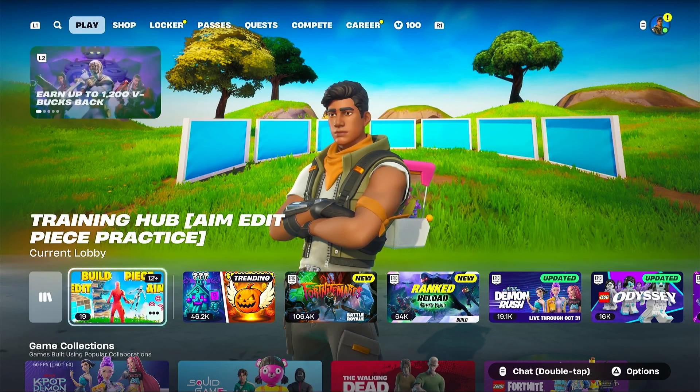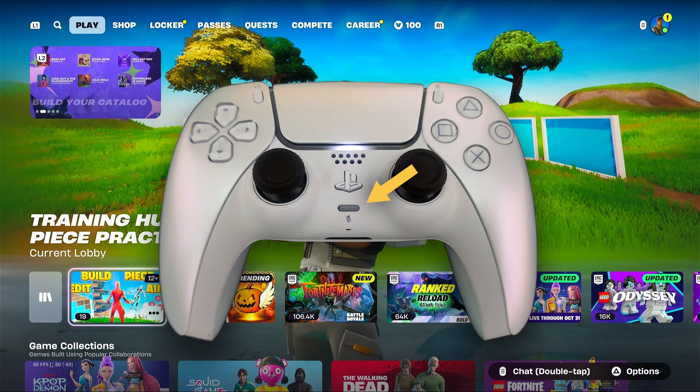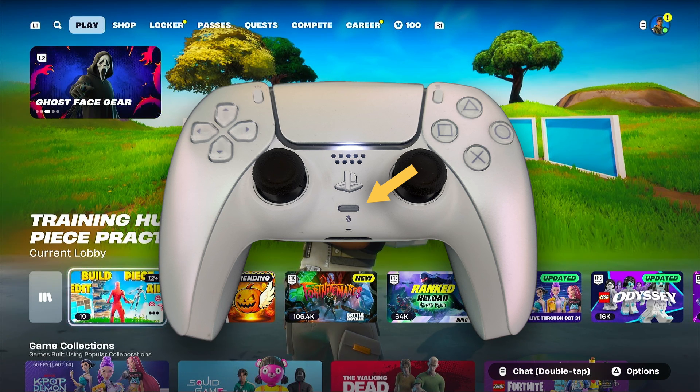Before we go to the settings, take a look at your controller. Your DualSense controller has a small button right below the PlayStation logo. If this button is lit up with orange light, your microphone is physically muted. Press the button once to turn the light off — this will unmute your mic.